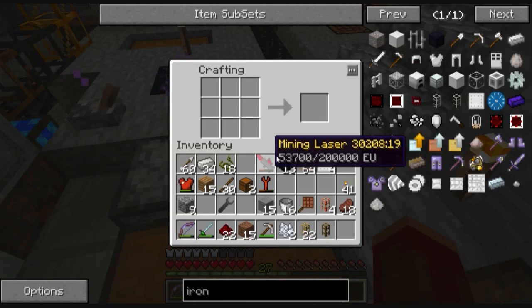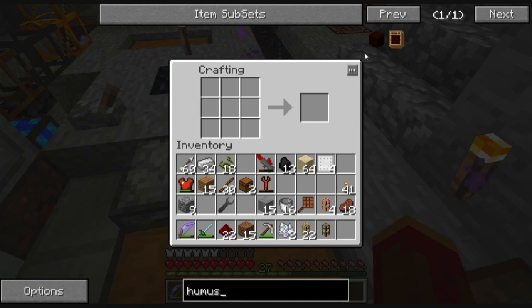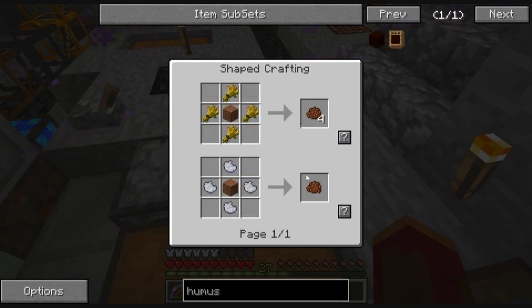I haven't made humus yet, but I think I know how you do it. We've got some humus right here - it's eight sand with a compost or fertilizer in the middle. Fertilizer is what I'm ready to make right now, because it is an apatite between sands. Compost either requires wheat around dirt or ash around dirt, and this is a product of the peat system which we haven't got into yet. That seems like a waste right now, so let's make some fertilizer.